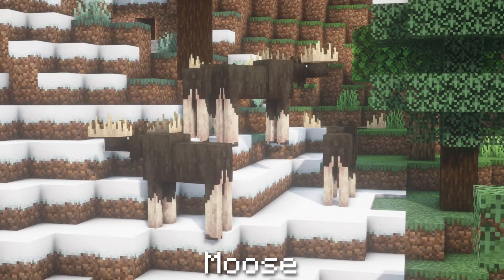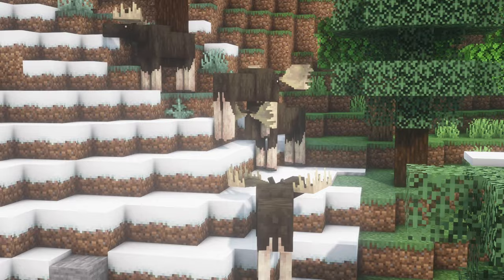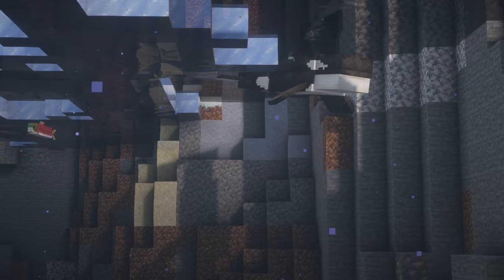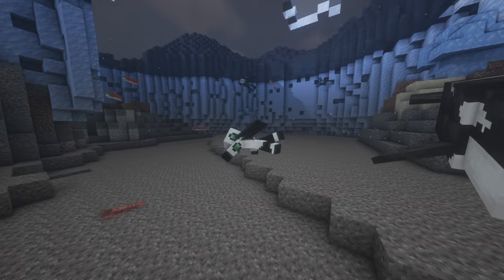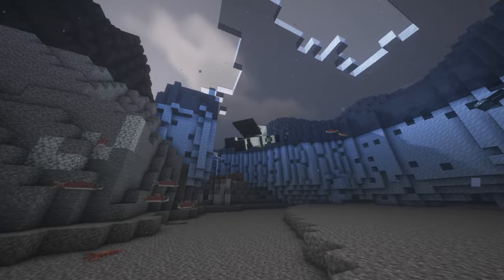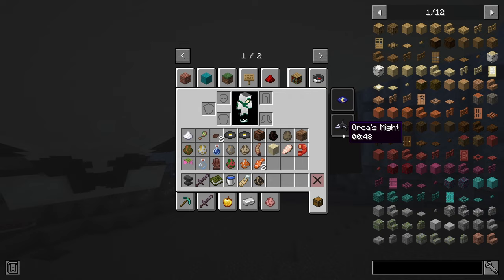Moose are massive herbivores that are often seen fighting each other in snowy biomes. Moose will lose their antlers every 7-10 days but these will regrow after 3-5 days. Moose will also defend themselves from wolves. Orcas are large predatory animals that hunt in groups in cold and frozen oceans and are feared by even the largest sea dwellers. Orcas prey on a large amount of aquatic mobs including salmon, seals, turtles, drowned, guardians, baby cackalot whales, polar bears, and even moose. If the player swims with an orca for long enough, they may receive the orca's might effect.